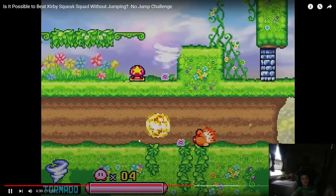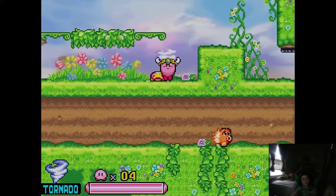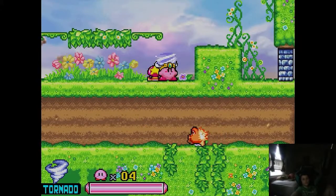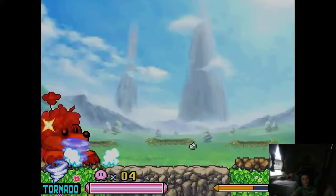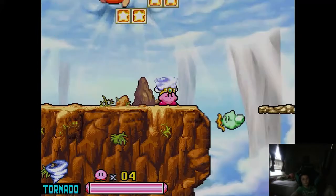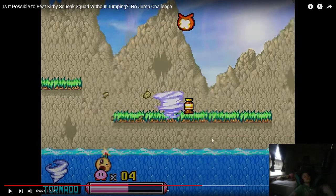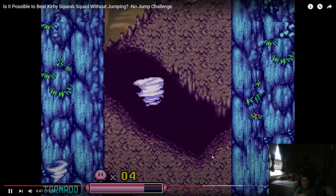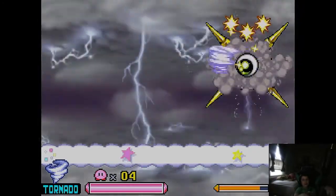The switch to level two stage five almost seemed unmakeable with Tornado due to all the wasted movement, but if you get the angles just right you can just barely make it in time. One thing is that the EX level actually has Tornado, Fighter, and High Jump, which are the three most useful abilities in the whole run. SimiCraft just kind of decided not to play it.